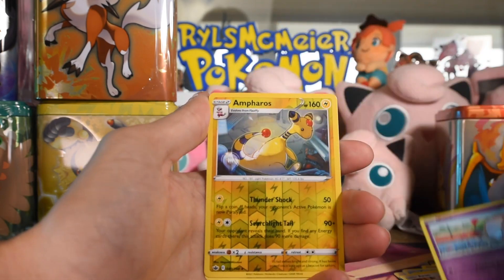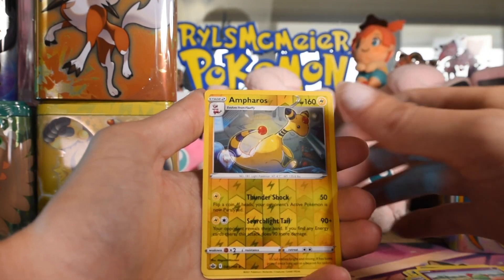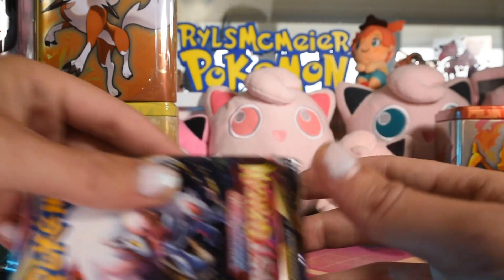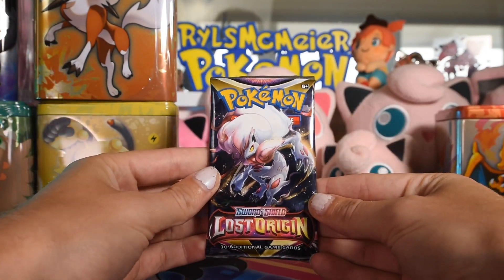Hatenna, Walrein, there's a rare reverse — Ampharos — and on the end, a Slurpuff. So we got a rare reverse in there. That's not too bad.